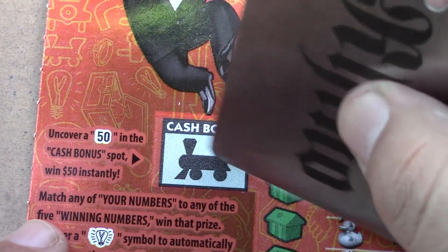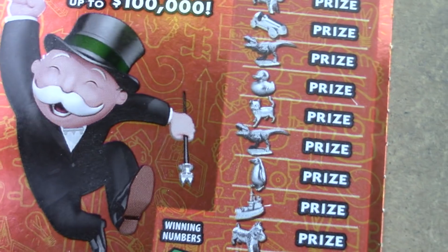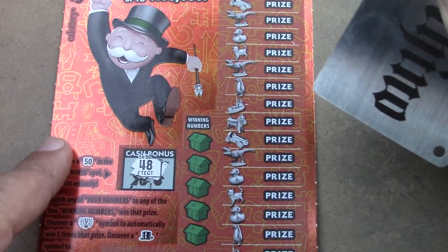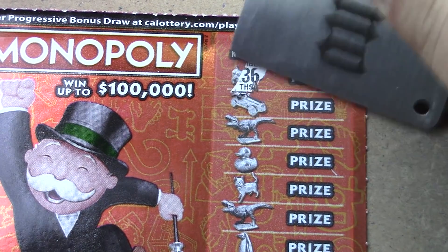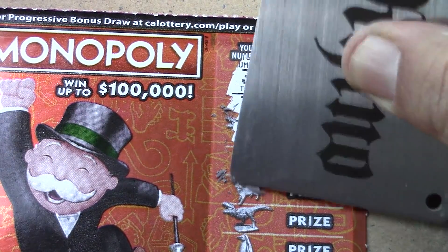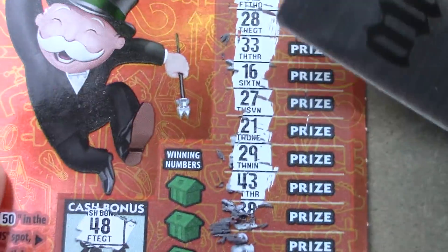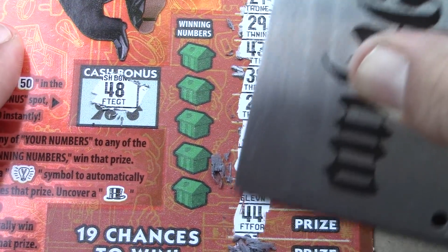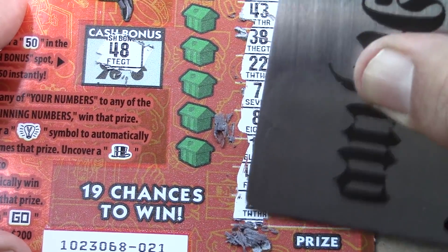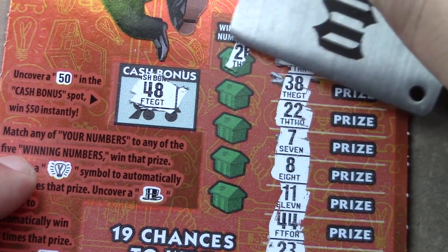Let's get into the cash bonus area and see if we can find that $50 — we find a 48, so no luck there. Doing symbol hunting on this game since it makes it easier to see the numbers once I scratch off the winning numbers. Numbers revealed: 36, 30, 42, 28, 33, 16, 27, 21, 29, 43, 38, 22, 7, 8, 11, 44, 23, and 25. No symbols found.